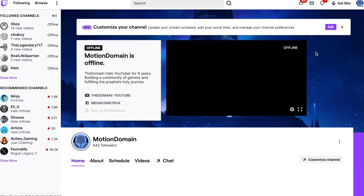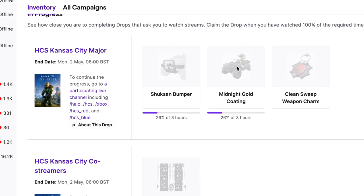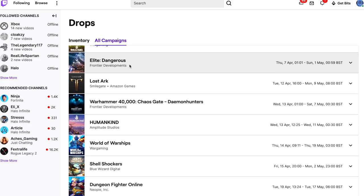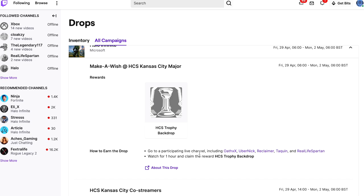Also check me out on Twitch — Motion Domain. I do streams of Mega Constructs building, Halo collectibles, and Halo gameplay. Once you've linked all those accounts, click on your emblem on the top right side of the screen and go to drops. There are two different sections on drops: your inventory, which is what you're working towards or have already earned, and the all campaigns section where you can scroll down to Halo Infinite and check the exact times, dates, and specific streams to claim whatever drops you want.